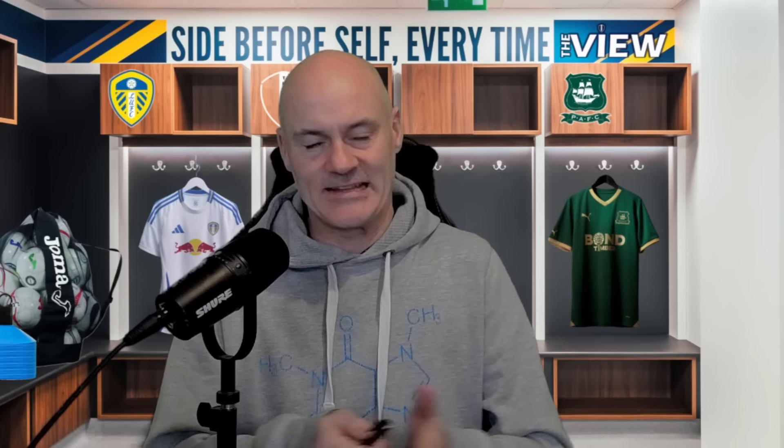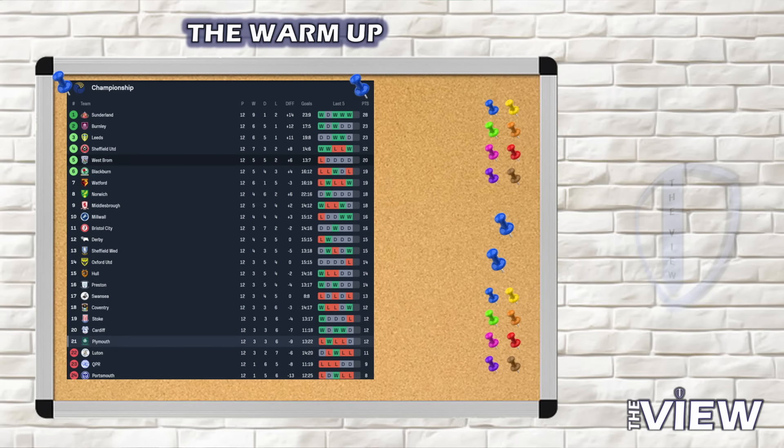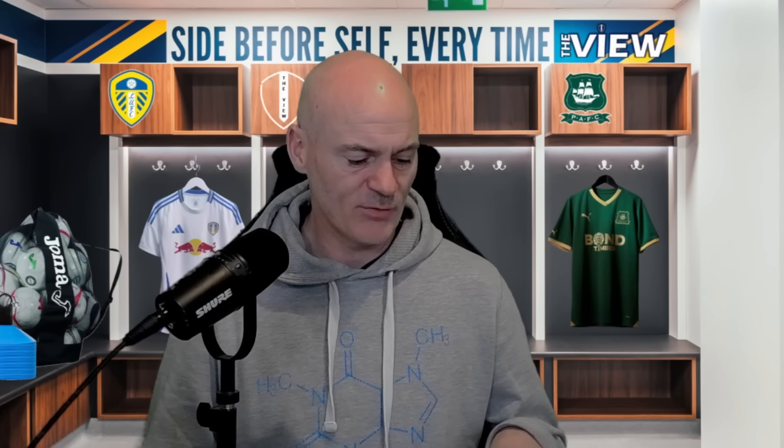Starting with the form guide: Leeds United, as the home side, have two wins and three draws in their last five games, sitting in third place. A draw last week against Bristol City means Leeds now have a five-point gap to top spot Sunderland. A win could put Leeds into second place depending on how Burnley get on. From a Plymouth Argyle perspective, one win, three defeats and one draw in their last five. They'll want to win this to ease relegation worries. Wayne Rooney will want to build momentum before pressure starts to mount on him.